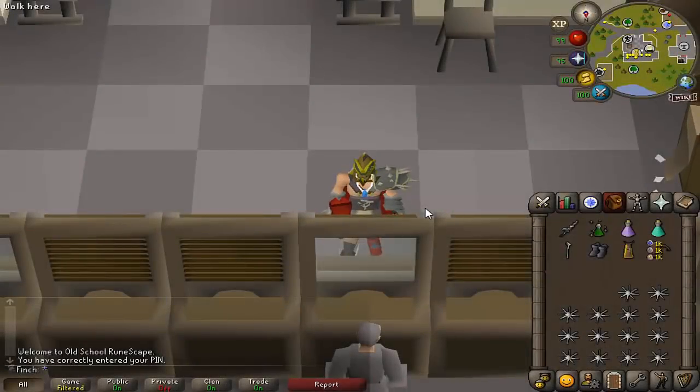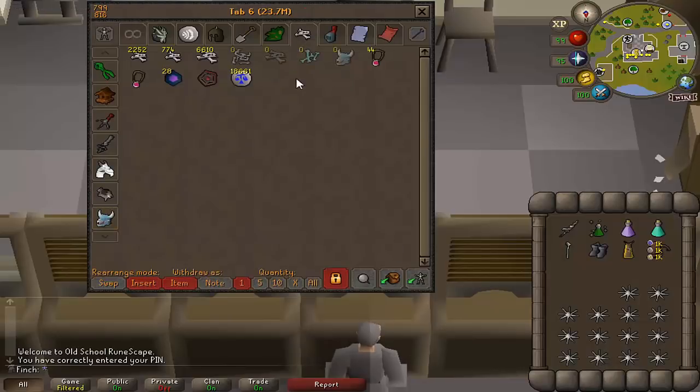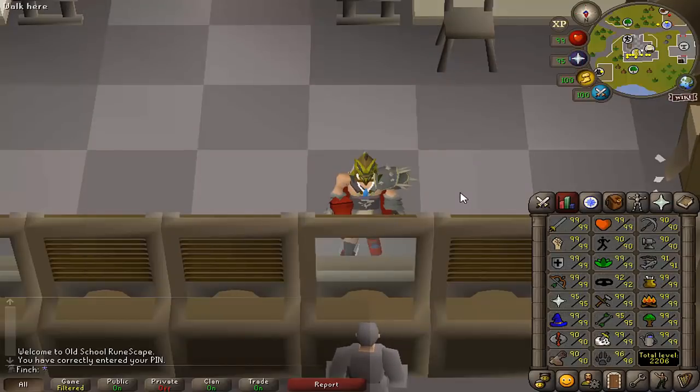Hey guys, how's it going? Welcome back to another Iron Man Progress video. This is episode number 79. In the last episode, I started working on 99 Prayer. I have all of the bones banked for 98, and I'm going to be doing some more Vorkath to get the rest of the bones I need for 99. I think it's going to be between 300 to 350 kills, so I might mix up the levels in between killing Vorkath rather than doing all of the kills in one go. I hope you guys enjoy the video.